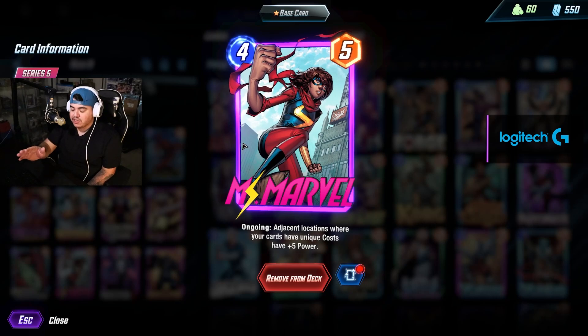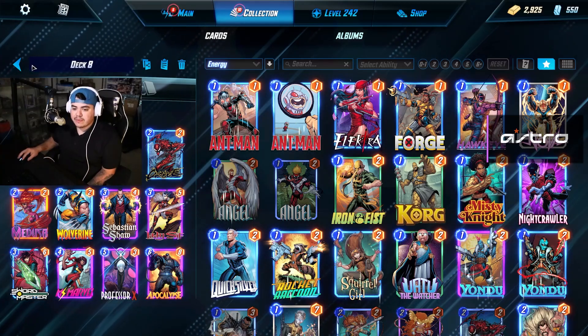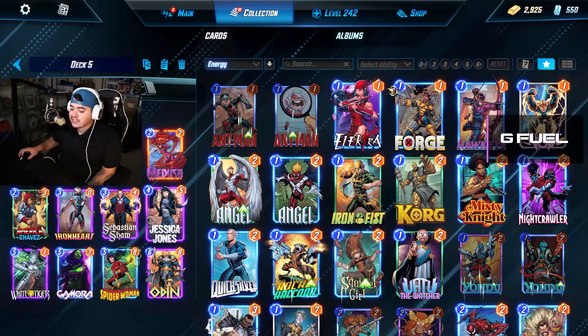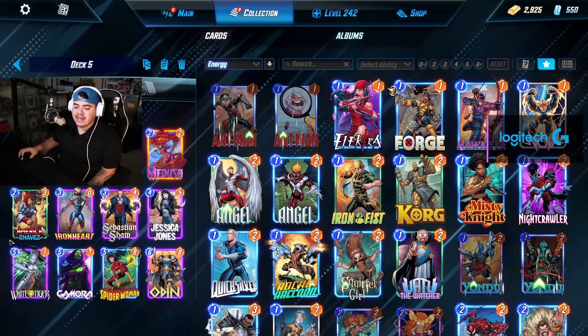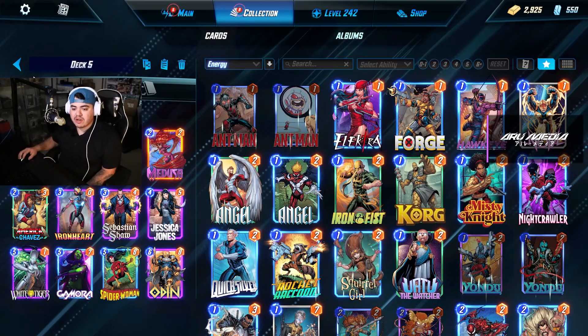Ms. Marvel is really fun to play around with as well. This is the discard deck I've been rocking, and then my on-reveal deck. We did make some changes — Sebastian Shaw inside of this Odin White Tiger Ironheart deck goes crazy. I want to play one game with each deck and show you guys what I've been doing.